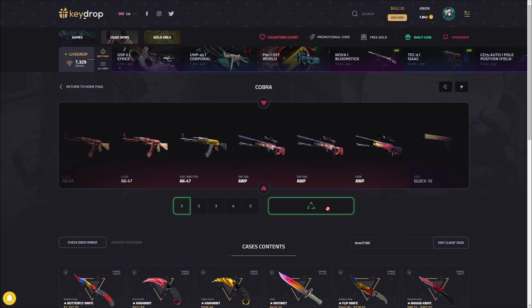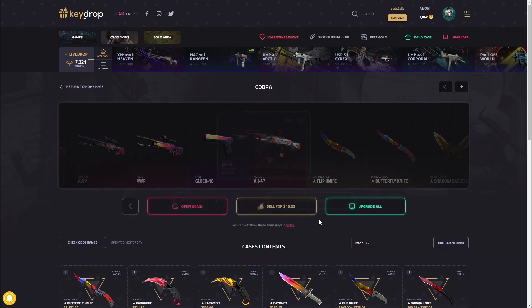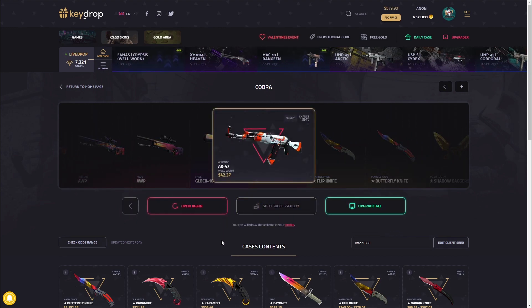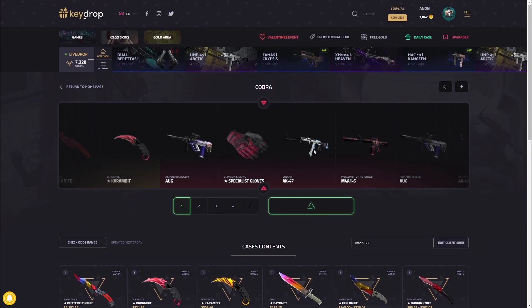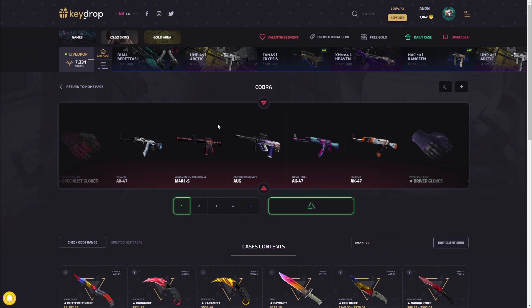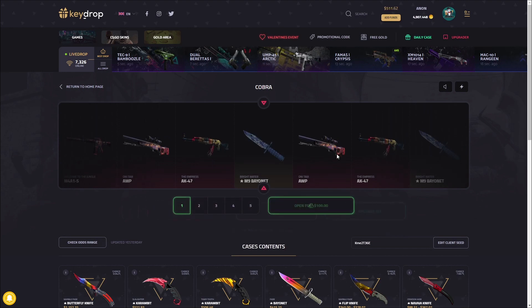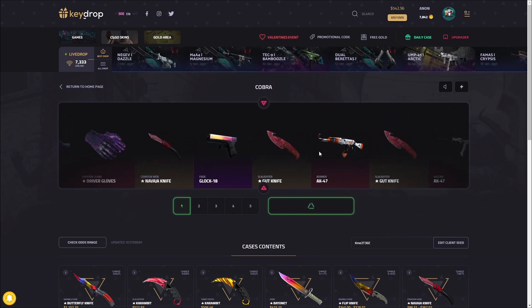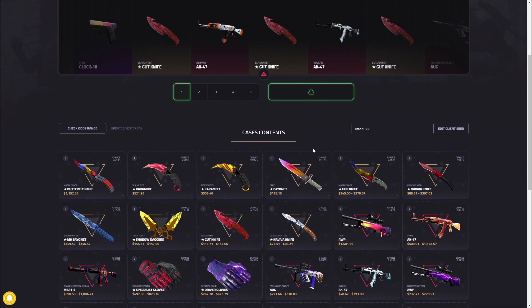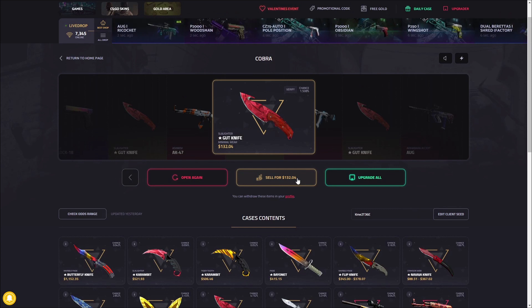Oh no — I really thought it was gonna stop on the Glock Fade! We'll do one more just for fun. If you just get one good item, one good pull, you are set. That looks pretty battle-scarred — okay, 50 bucks, we're losing about half. Come on, please at least give me something good. Looks like a knife with good wear — that's definitely profit. 132 bucks! I'm gonna leave this case there. It's risky but a hell of a lot of fun.